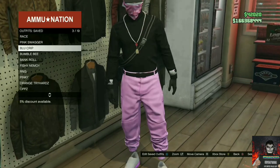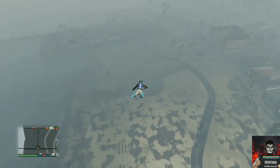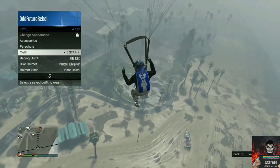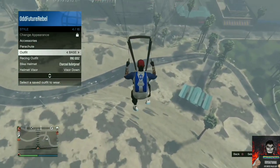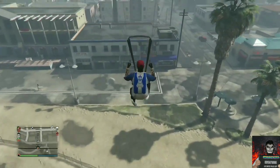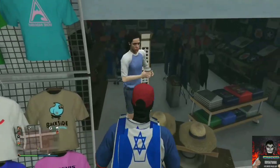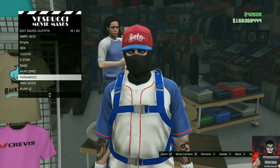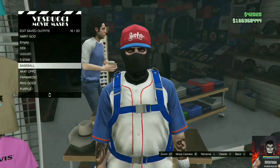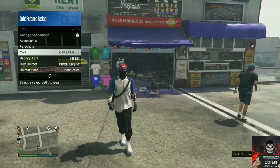Head over to the mask store, fly really high nearby, jump out of your flying vehicle, open up your parachute, open up your interaction menu, and apply the same outfit we made at the ammunition store. Back out from the interaction menu — it'll be the same method as last time. Glide into the mask store, continue to spam right on the d-pad till the store opens, save this as an outfit, back out, apply the saved outfit, and you should have this cool red, white, and black try-hard outfit.